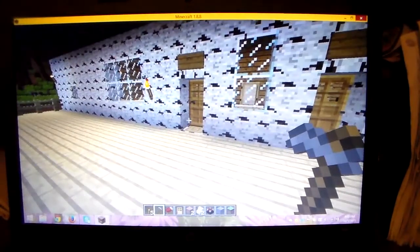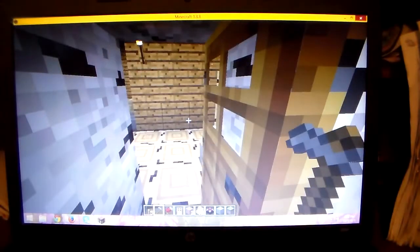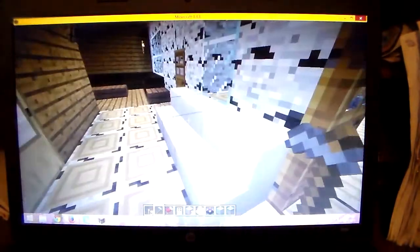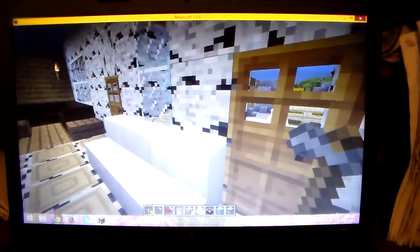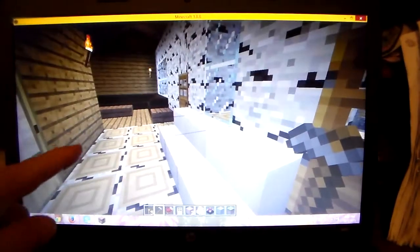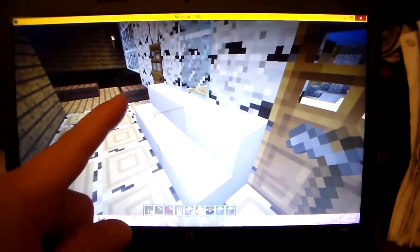We're going to go into this door over here, and when you first walk in, I'm going to turn around and close my door. When you first walk in, this is an entrance way. This is like a bench here between the two doors and there's a window.